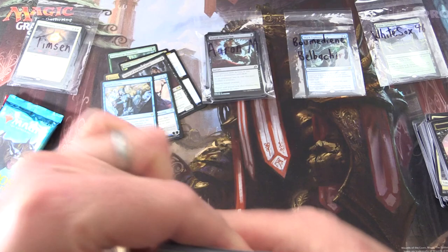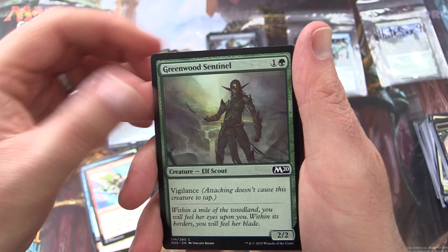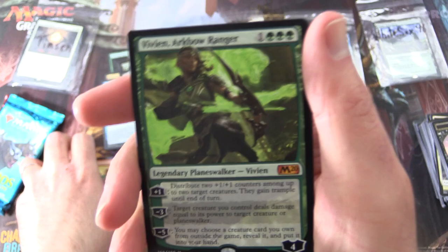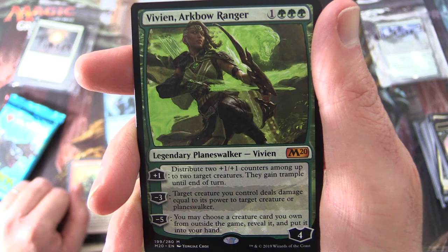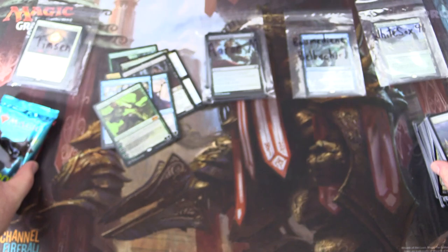Core 2020 and Core 2021 will be here any day now — who is excited about that? Leave a note in the comments. We have Infuriate, Steadfast Sentry, Frilled Sea Serpent, Reckless Air Strike, Greenwood Sentinel, Blood Burglar, Dawning Angel, Rabid Bite, Heart-Piercer Bow, Chandra's Outrage. Uncommon is Loyal Pegasus, Gruesome Scourger, Goblin Ringleader. And a Mythic — nice. Vivien, Arkbow Ranger: Legendary Planeswalker, four loyalty for four mana. Plus one: distribute two +1/+1 counters among up to two target creatures. They gain Trample until end of turn. Minus three: target creature you control deals damage equal to its power to target creature or Planeswalker. Minus five: you may choose a creature card you own from outside the game, reveal it, put it into your hand. Fantastic. Also a Bloodfell Caves and a Soldier Token.